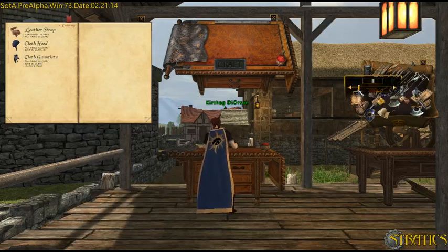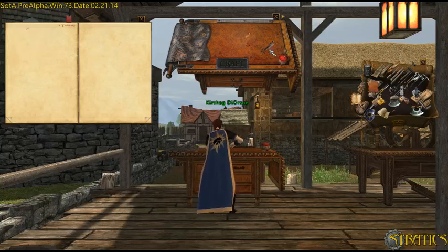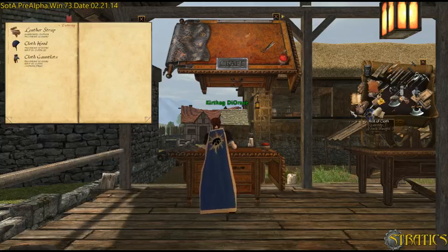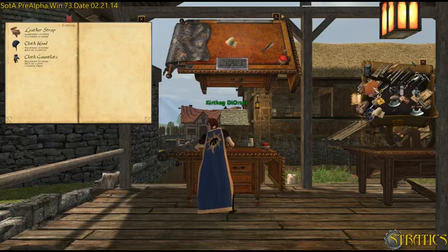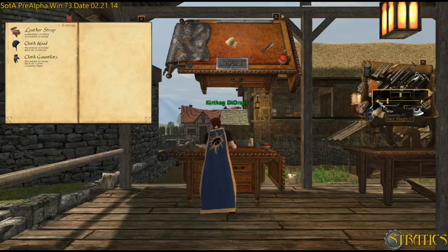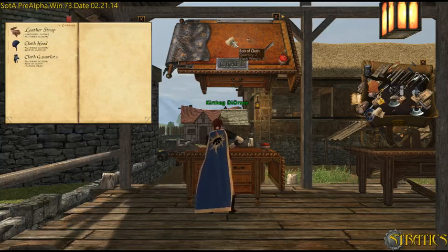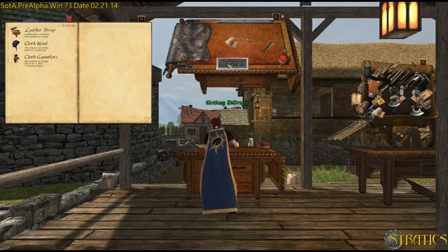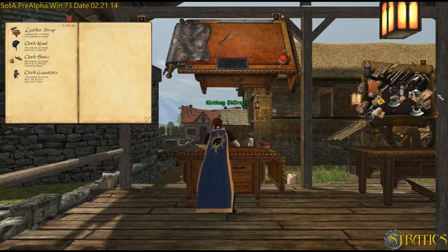Let me see, let's do one of these again. I need my scissors. Let's try two bolts of cloth now. Not that — leather strap, with two bolts of cloth. And... oh, I made shoes! Boots. Cloth boots look like shoes — difference. But that's okay, we'll sell that too.